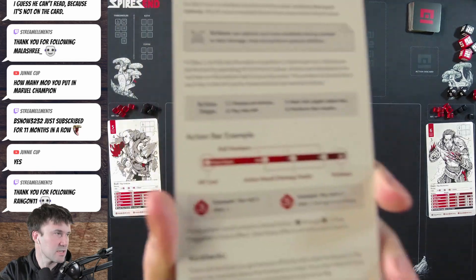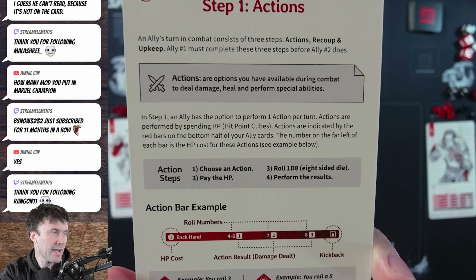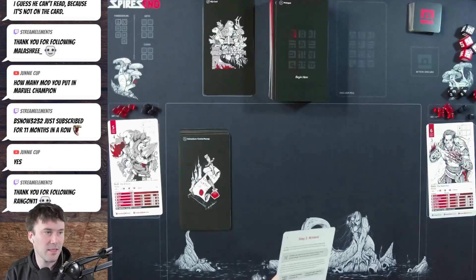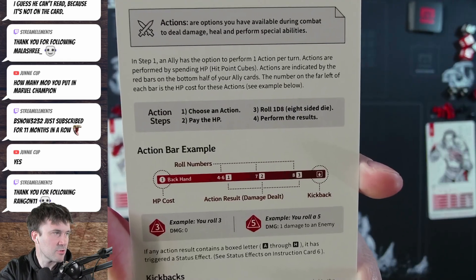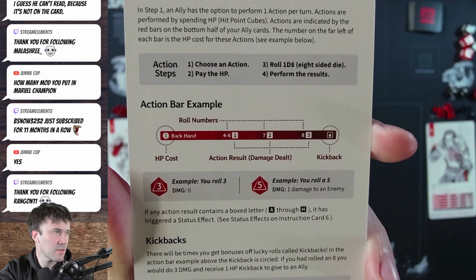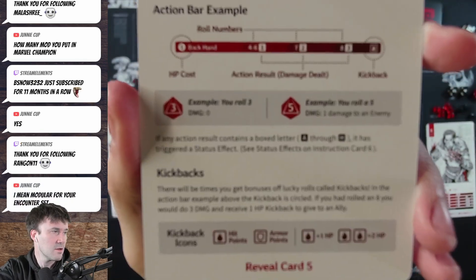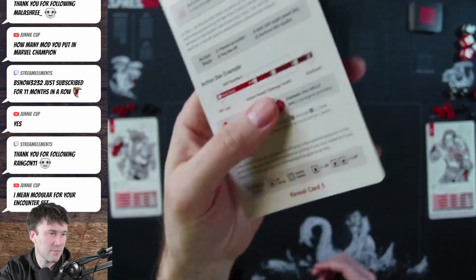The next card explains combat — the most exciting part, since a lot of this game is rolling dice. An ally's turn consists of three steps: actions, recoup, and upkeep. Ally one completes all three before ally two goes, then the enemy — the order is ally one, ally two, bad guy, repeating. Step one: an ally can perform one action per turn by spending hit point cubes. You roll a d8 and check the result on the action bar. There are also kickbacks — extra bonuses shown on the right side of the bar.